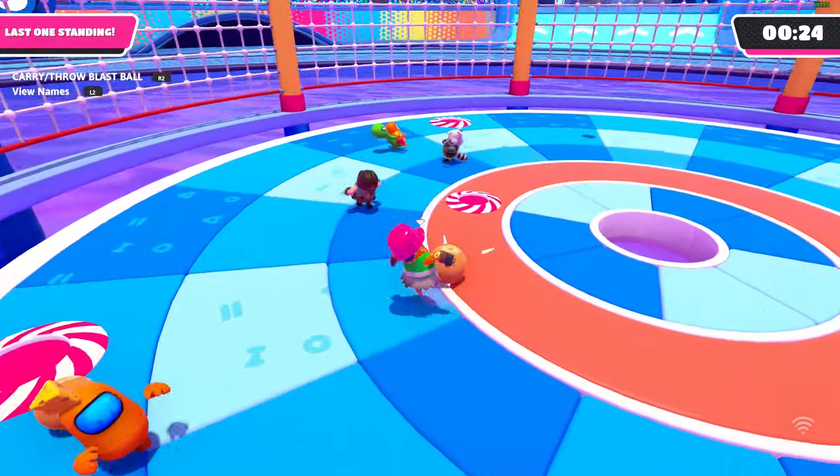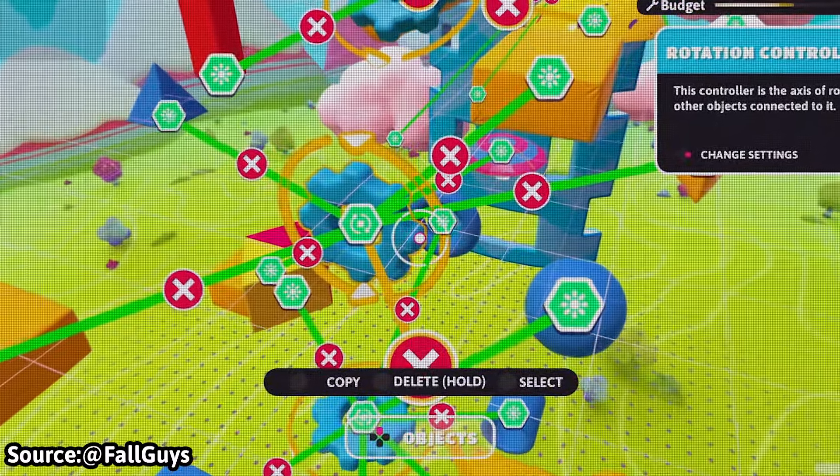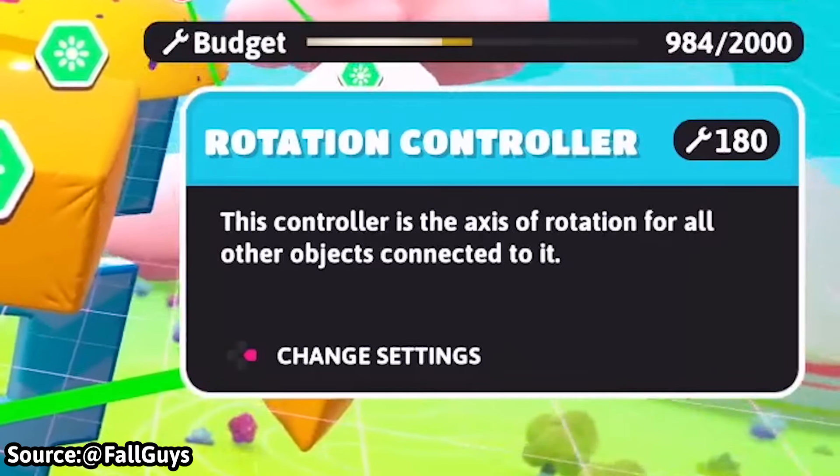Maximum object values for some objects have increased, such as slime floors, spinning plates, fans, pendulums, and much more. I'm not sure what this means exactly — I assume it's the amount of something you can put in your map.